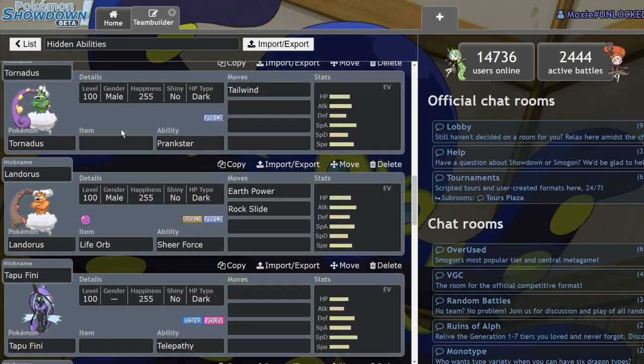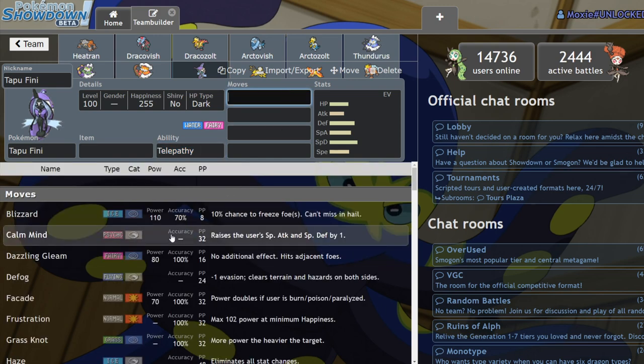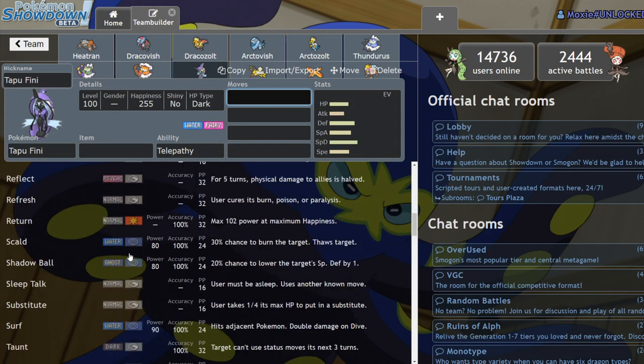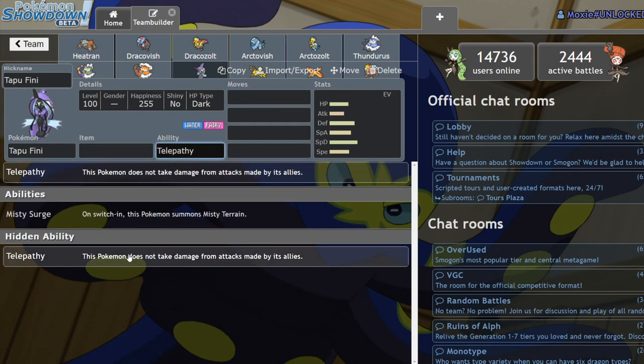All the Tapus got the same hidden ability in Telepathy, but I think the only one that truly benefits is Tapu Fini. Tapu Koko, Tapu Bulu, and Tapu Lele are going to get access to Rising Voltage, Grassy Glide, and Expanding Force, which do disgusting damage in terrain. Tapu Fini's terrain is the most expendable for Telepathy. This would be useful for running something like a Bulldoze or Earthquake set where your partner deals spread damage and Tapu Fini just wouldn't take the damage.